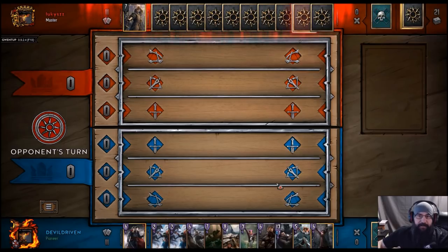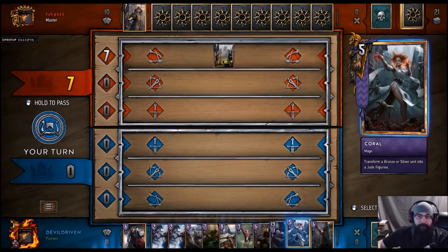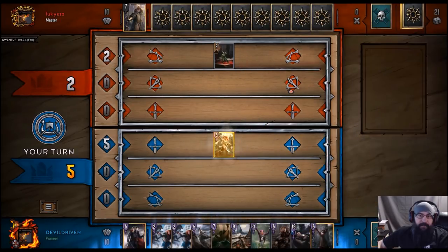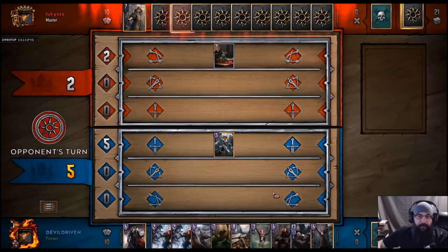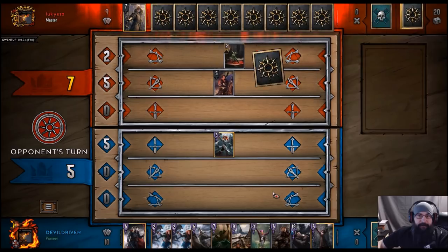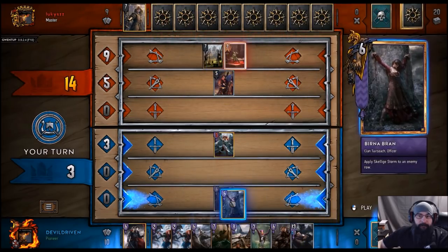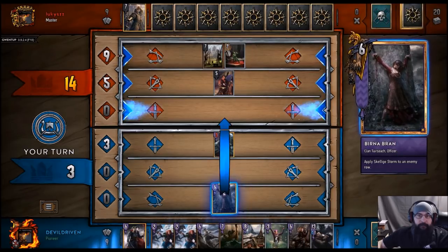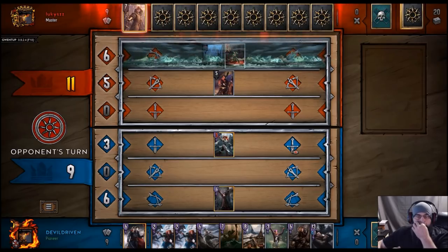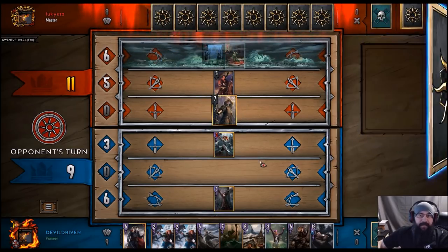We lose the flip. Here comes the Mangano. We're actually just going to get it off the bat. He's got a second one — we're going to burn a brand. So we'll be able to get an Axeman out. We can move that back into the fire.